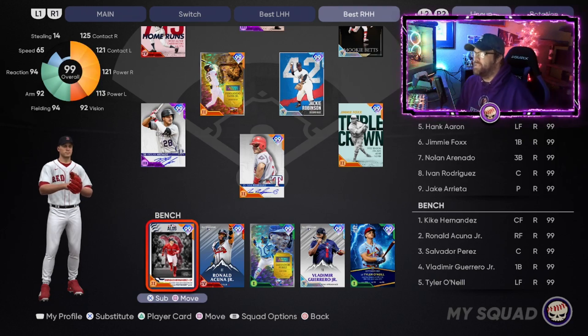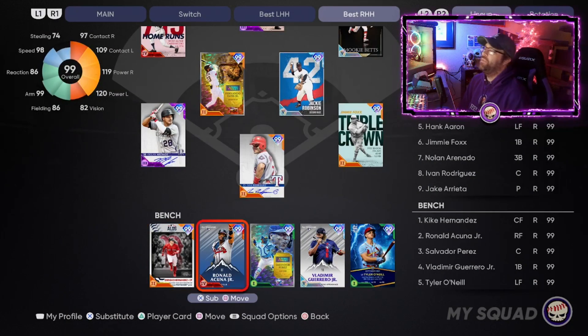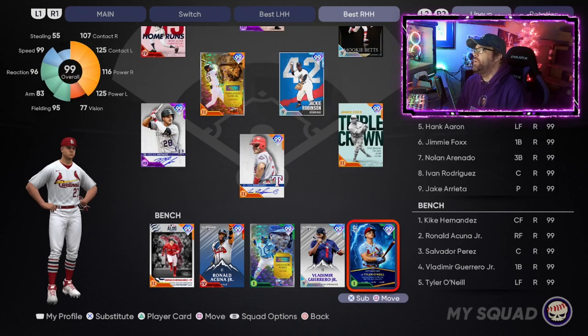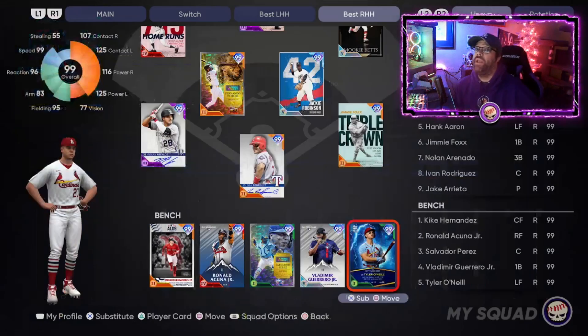For the bench and runner-up cards: Enrique 'Quique' Hernandez is one of the best cards of the year — he has diamond defense at every one of his many positions once you get him to P3. The Ronald Acuna Jr. All-Star Game card has a really glitchy swing and always did well for me even without great contact against righties. Tyler O'Neill is a solid option for left field. Those cover outfield positions with primary cards on the bench.